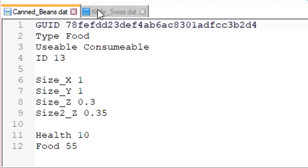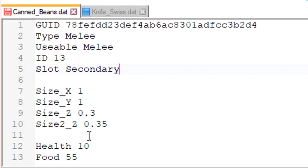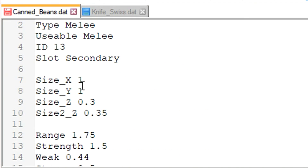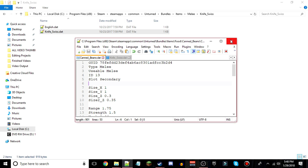With the canned beans .dat file, we're going to change the type to melee — so type needs to be melee. Usable is not going to be consumable, it's going to be melee as well, so copy and paste that in. ID can stay as 13, and then slot secondary — you have to have this; you could set slot primary, it wouldn't really matter. Delete the food and health values, and then copy everything from range all the way down to the very bottom of the swiss army knife file — ctrl+C on PC, command+C on Mac — and paste it right here. Make sure there's a space between the size stuff and the range. Then do ctrl+S or command+S and close that.